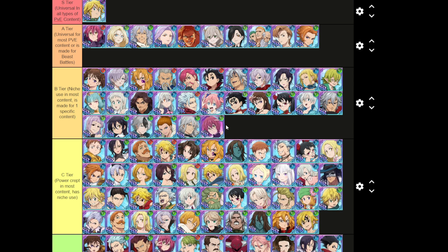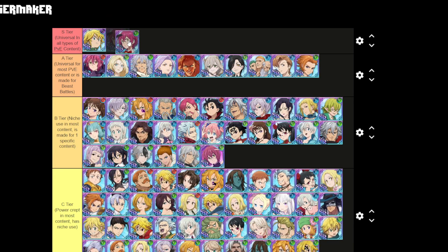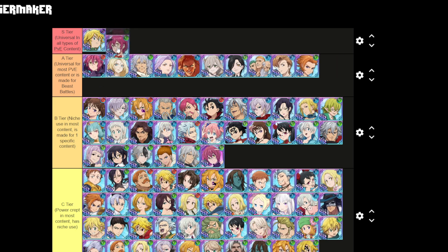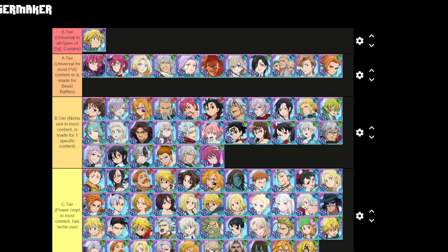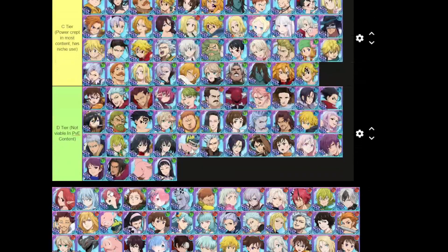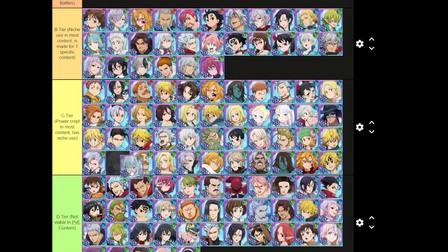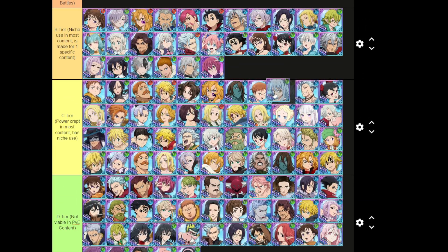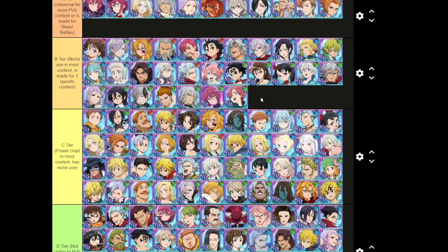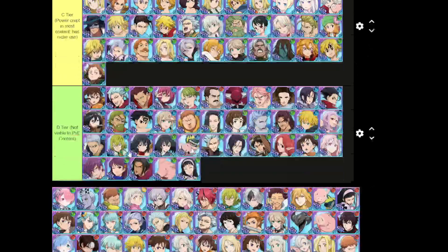Green Gowther — either S tier universal in all types of PvE content or A tier, because I don't think you can use him in all demonic beasts. Probably just A tier, but you could give him S tier benefit of the doubt. Note — Green Liz is in the same tier as festival king for that super awakening dungeon. You need Green Liz for the guaranteed rank up on Belmos. Green King has been power crept out of Gray Demon.